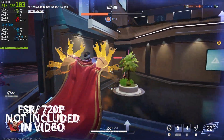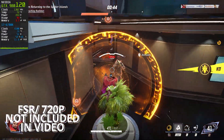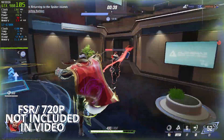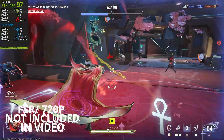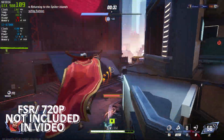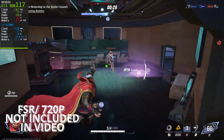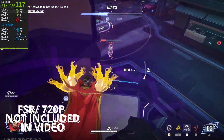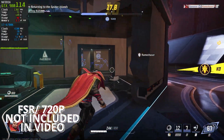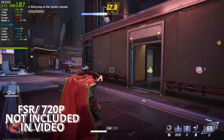If the previous settings still don't deliver the performance you are looking for, here are my final suggestions. First, try lowering your resolution — if you are playing at 1080p, dropping to 720p will significantly reduce the load on your aging GPU, giving it some breathing room to push out higher FPS. Second, consider enabling FSR and setting it to performance or quality mode. Be warned though, this comes with a visual trade-off: the game may start to look noticeably less sharp, with textures and details taking a huge hit. However, if your main goal is to squeeze out every bit of FPS, this might be your best option.